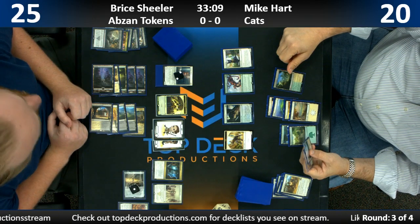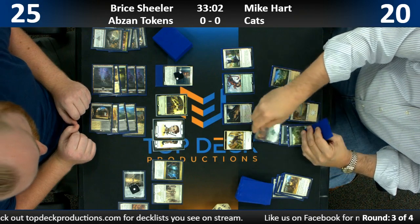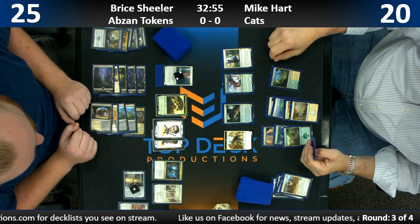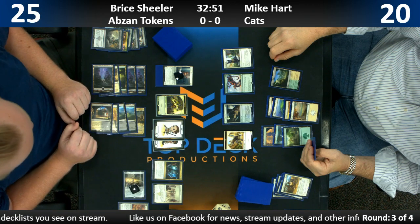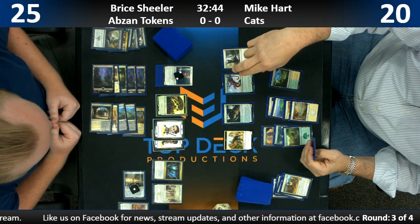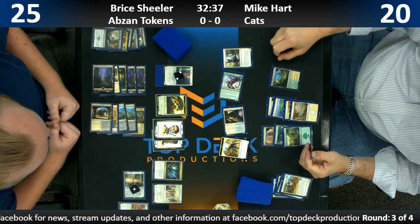I played it with this deck and you could do some dumb things with Leyline of the Dusk Rose. I'm certainly hoping to do some dumb things with her in Modern — I'm actually playing her as a one-of in my White Black Soul Sisters Aristocrats deck. I'm considering playing her over Archangel of Thune. I think Archangel's just better, but they're both really good in their own right — it depends if you're more on the Soul Sisters side or more on the Aristocrats side.